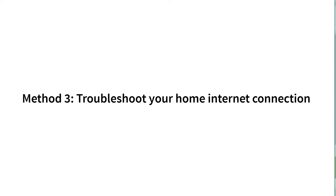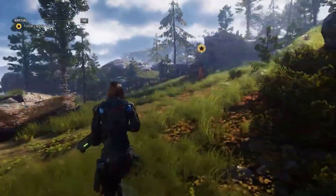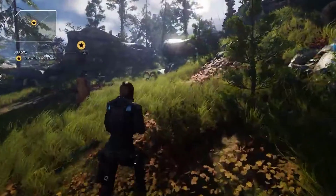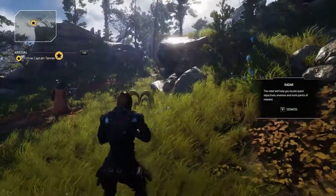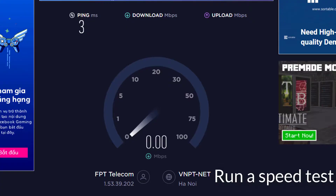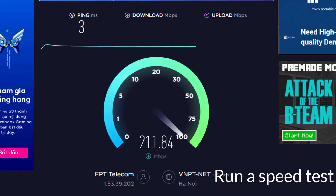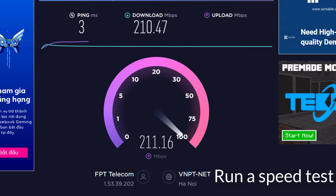Method 3: Troubleshoot your home internet connection. When it comes to fixing internet connection errors in Outriders, it's important that you consider your own home network. If you have a slow internet connection while trying to play Outriders online, it may not be able to establish a solid connection to the game servers. The first step in troubleshooting your connection is to check the download and upload speeds — try running a speed test to see if it's causing the connection issue.